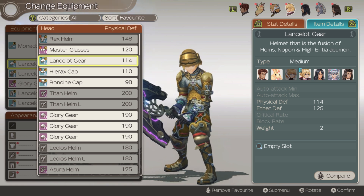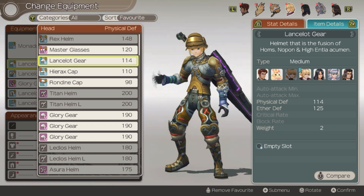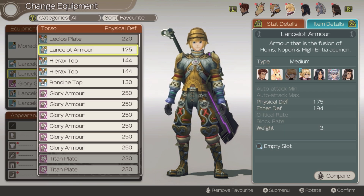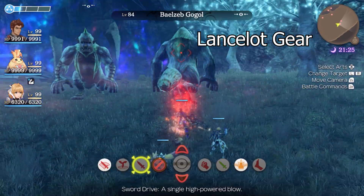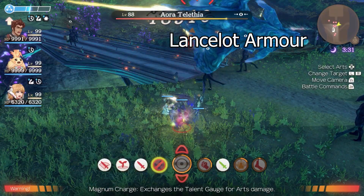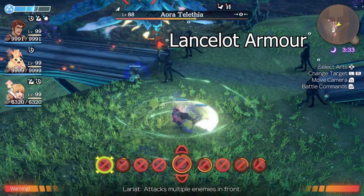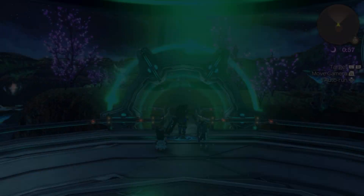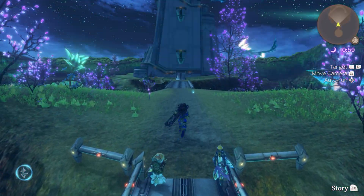Moving onto the medium armor, the best set is going to be the Lancelot armor set. It has a good mix of physical and ether defense. The Lancelot gear can be found from the Gogols at Satorral Marsh. The Lancelot armor can be found from the Eora Telethia at Eryth Sea. The easiest one to find is by teleporting to Salt Marseal Island — it is the big Telethia near the building.